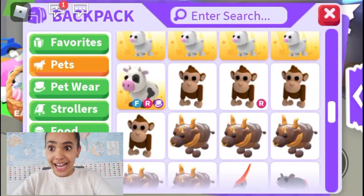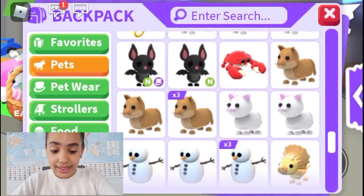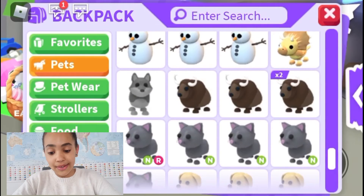And also my next favourite, which is my dream pet, a fly ride cow. I got this from my BFF Taylor — shout out to her. And also my next favourite is Drat the Neon Bat, which is really cool.